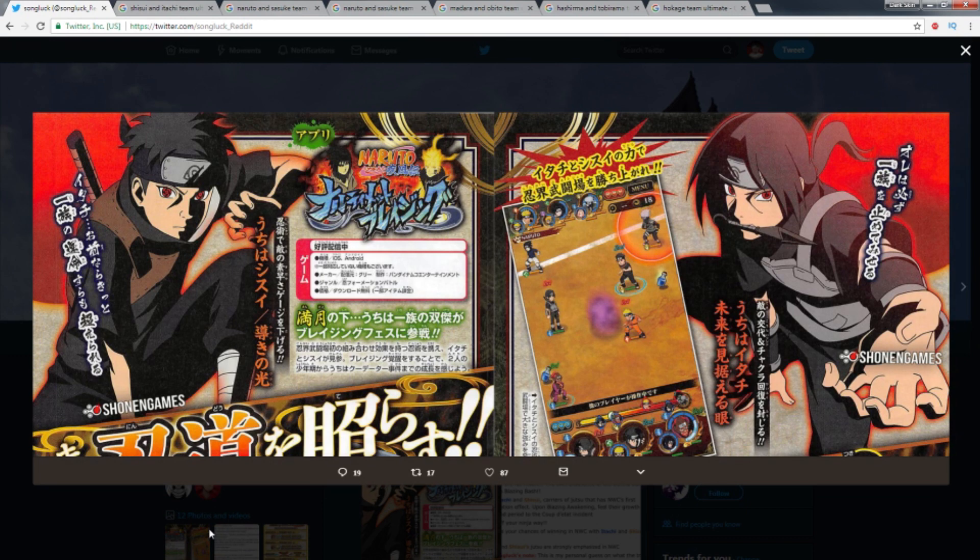With that being said, are we eventually going to get combination jutsus? Because if you remember, most of the content in Naruto Blazing is taken from Storm 4 — like all the ultimate jutsu animations and things like that. They take all of those from Storm 4.